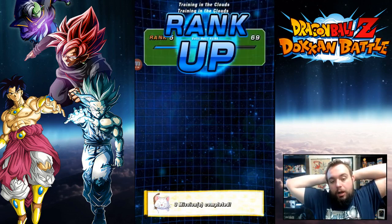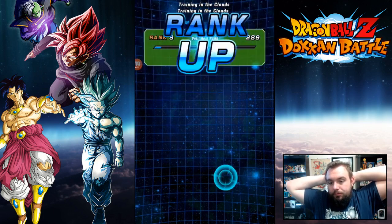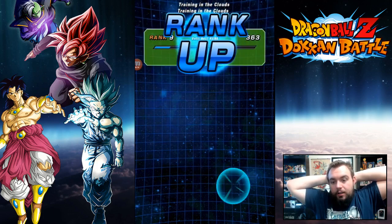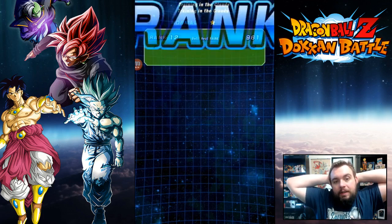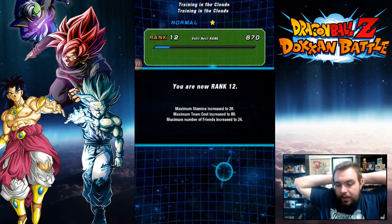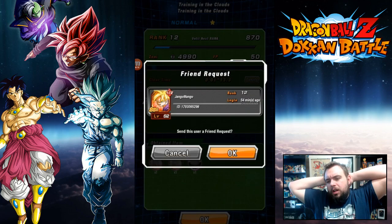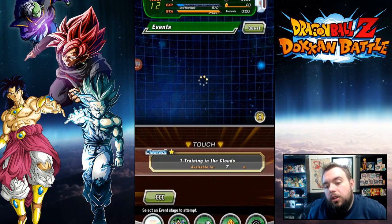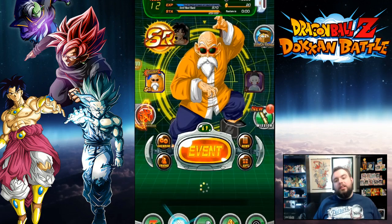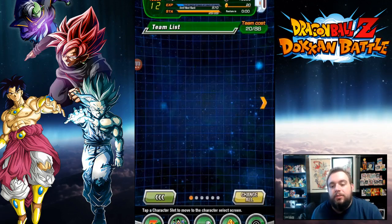This gets you automatically to rank 12. And why that's important is because you get another six dragon stones for getting to rank 5 and rank 10. And then at this point you can do one more mission, I believe, to get you to 15. You can also do the pan once-daily thing where you hit that and you get a huge amount of experience.